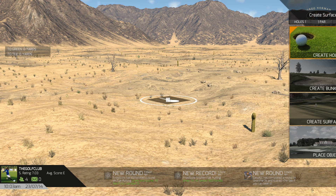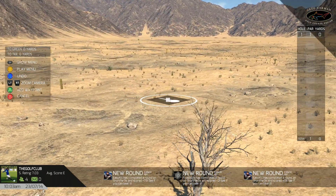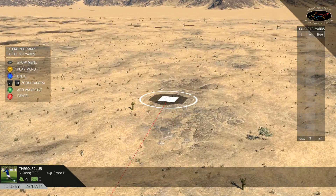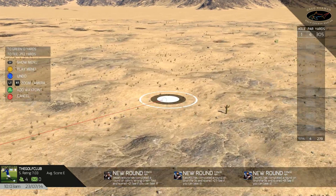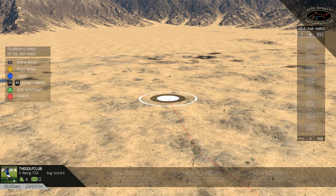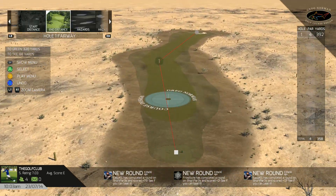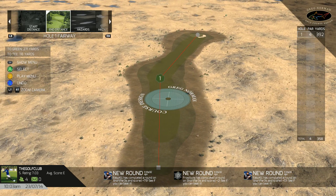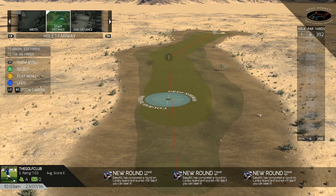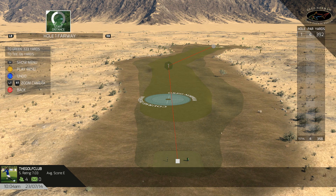Let's start on the blank canvas. We'll go to Create, then Create Holes, and now we see our Create Hole tool. We're going to go with a par 4, a bit of a dog leg to start out. A 387-yard par 4 has been created for us.